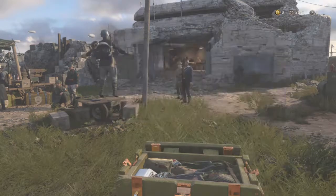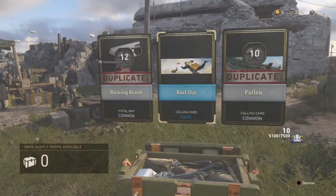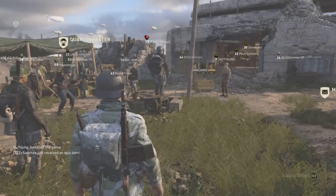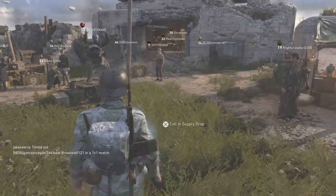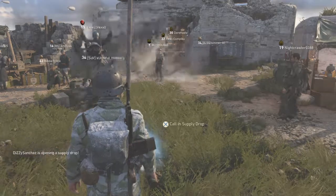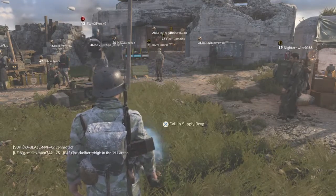All right, moving on to the last rare supply drop. Got one new thing — bailout. I'm out of rare supply drops, I don't want to buy any. Now on to the last and final epic supply drop. I've been dying to open these for so long. I had 13 — three commons, eight rare ones, one rare zombie, and one epic.